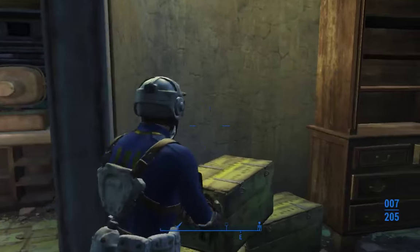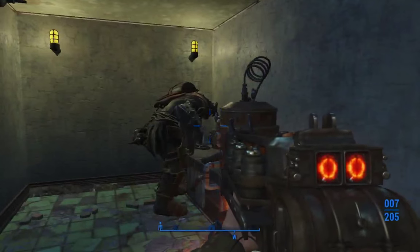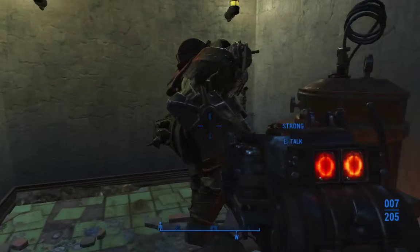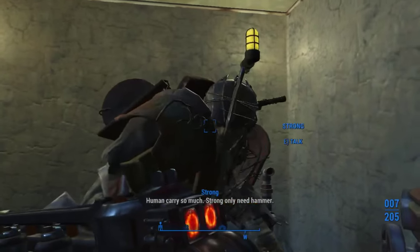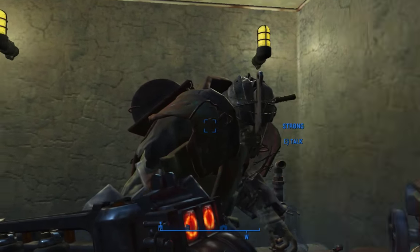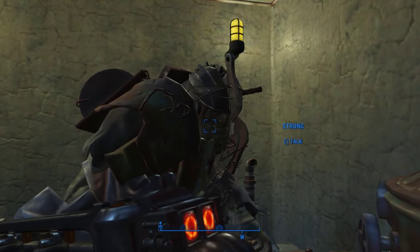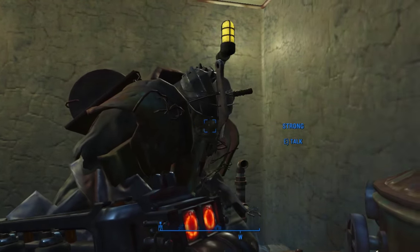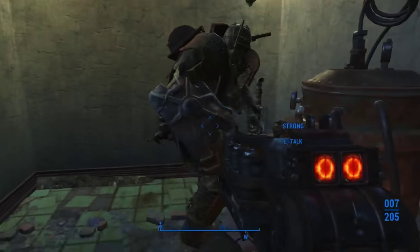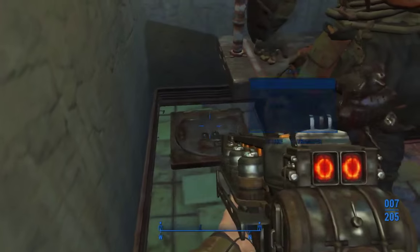This video is going to be about equipping your followers, settlers, companions — people that help you out. This is Strong, the super mutant companion you can get in the game. He's just decked out in super mutant gear that I've picked up.